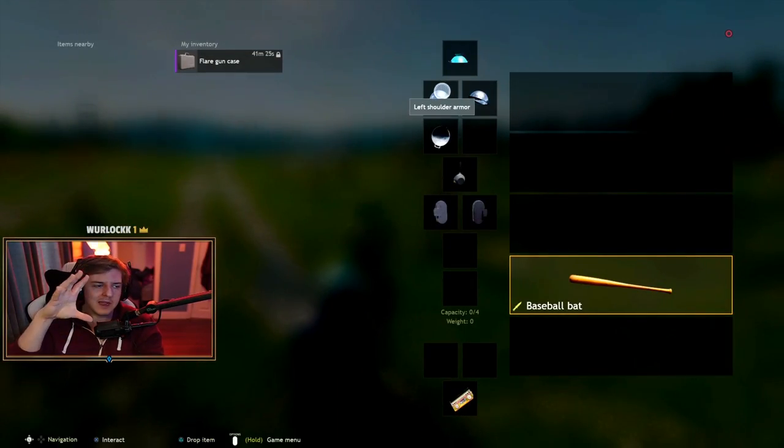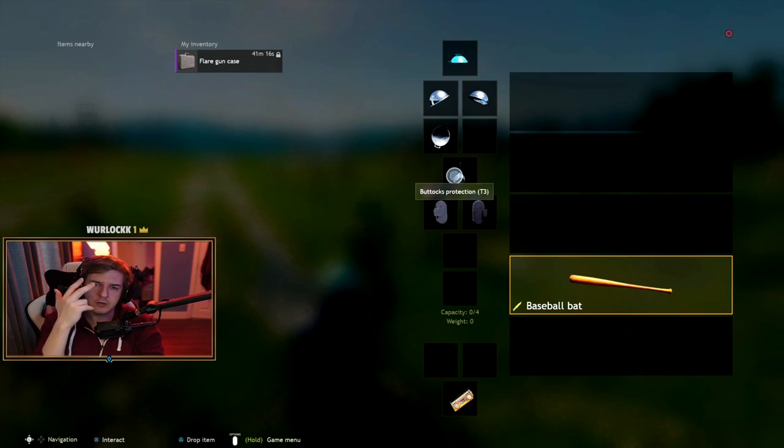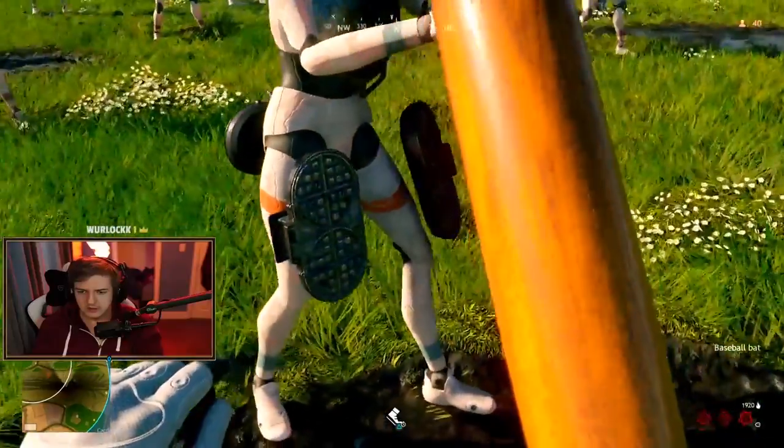Shoulders and legs do not have tiers currently in the game — you just have them or you don't. As you can see, there's no bracket emphasis around the left shoulder armor indicating a tier, whereas the head says T1 for tier one. Butt armors can go up to tier three — that's the max currently. You have tier one, two, and three.